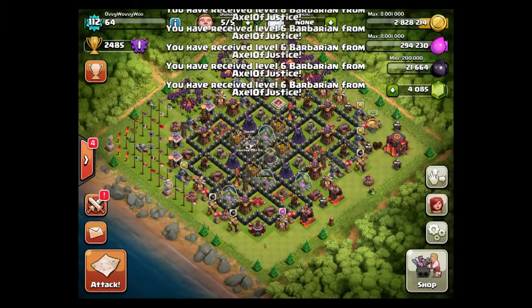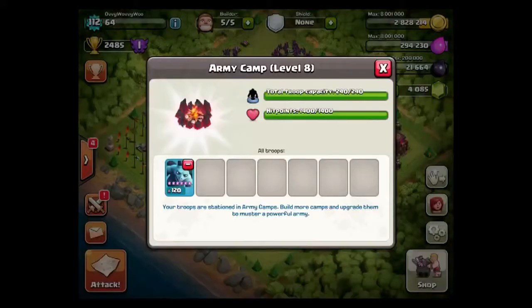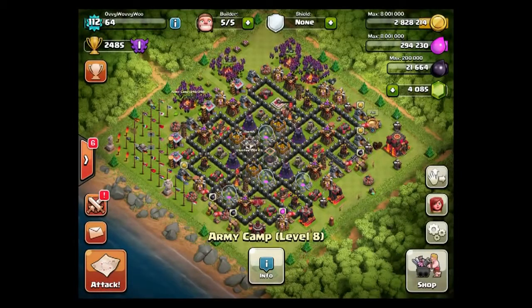That's not what I asked for, but that's absolutely fine. We are on the minions today, which is one of the coolest dark troops, probably because they are flying. You can hold 120 minions in your army camps because they take two slots each. So that's not too bad at all, especially for flying ones.